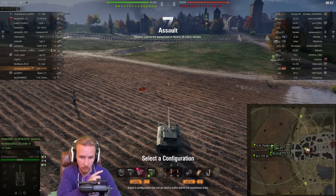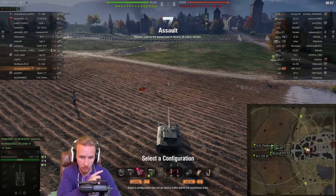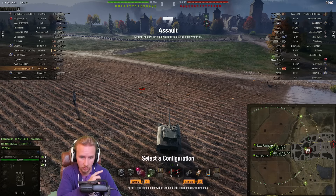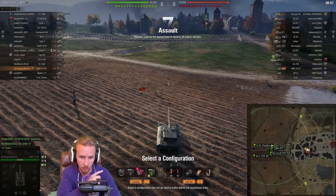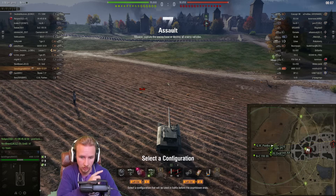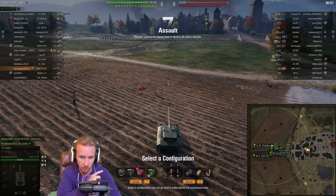Look at that gun handling — and those are regular rounds, even against the SU. Beautiful stuff. Let's get back and go after the SU. The enemy team is doing very well — a little too well for my liking. The SU is safe, so I'm going to go after this SP1C instead. I think we've got to hunt the SP1C wherever he is. Here we go — wait, there's another 13 57! It's 13 57 versus 13 57. I'm going to take a full reload — oh, I don't have enough ammo, I'll have to spam gold.